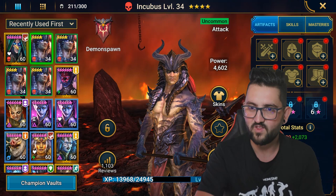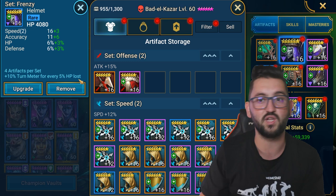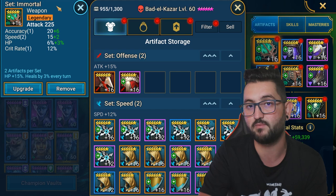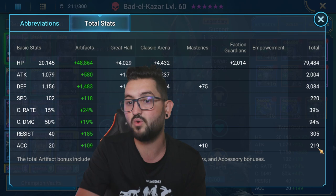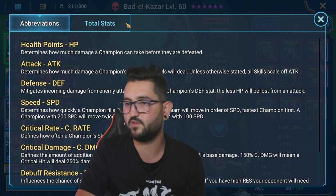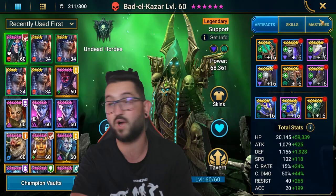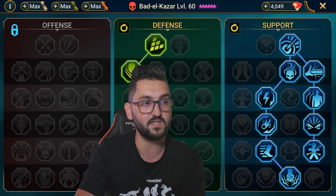So the build: this is a frenzy set — you gain +10% turn meter for every 5% HP loss, so every time he loses roughly half his health he gets an extra turn. I'm also running one immortal piece as backup for a little extra healing. His total stats are: 220 speed, 305 resistance — you need over 300 resistance for Ice Golem — 219 accuracy (this could be higher, around 250, but it works for all my tests), almost 80,000 HP, and 3,000 defense with a max great hall.